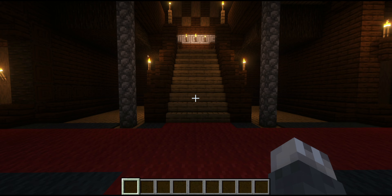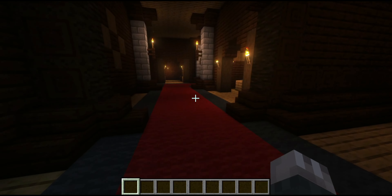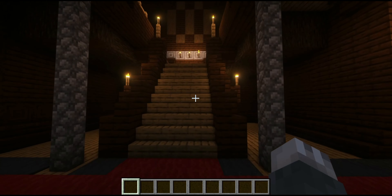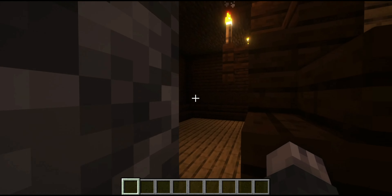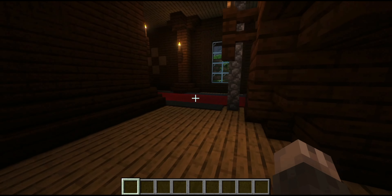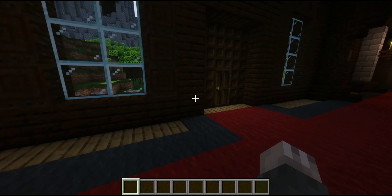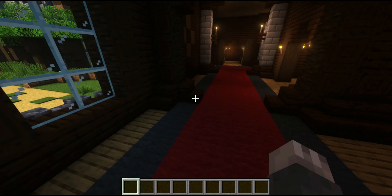Now you might be wondering what I did to the woodland mansion — well, I updated it. I replaced the white parts with darker carpet because it just feels too bright for a spooky mansion vibe. I added cobblestone walls all over, and replaced most of the stuff with wood. So let's start with the first floor.